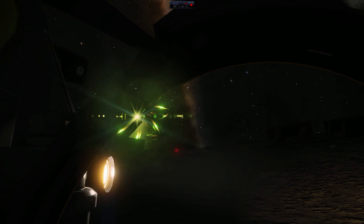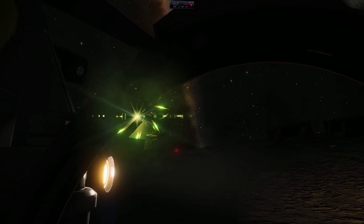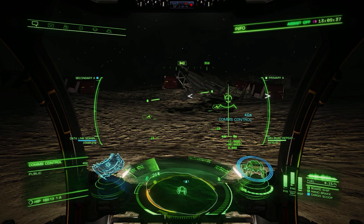That covers basically everything for raw materials. Now we will switch over to manufactured materials, and for that I'll see you at the next location. For the next section covering manufactured materials we are going to this planet at sector DR-VC2-23A5.